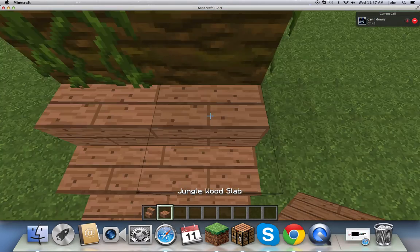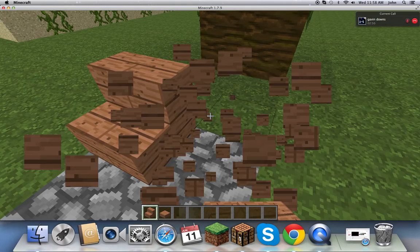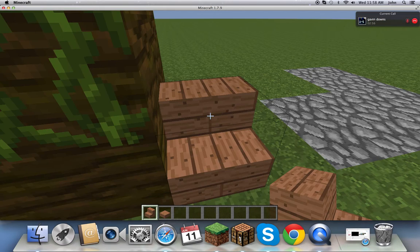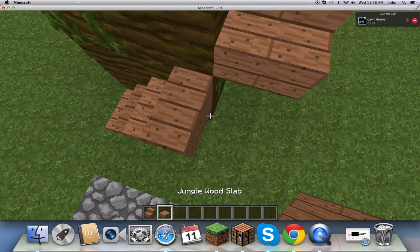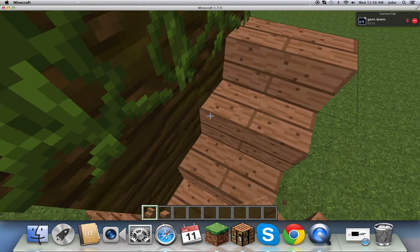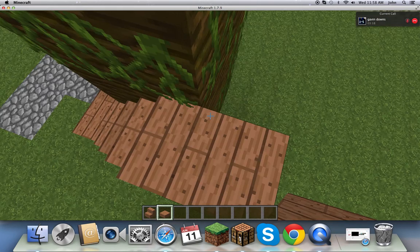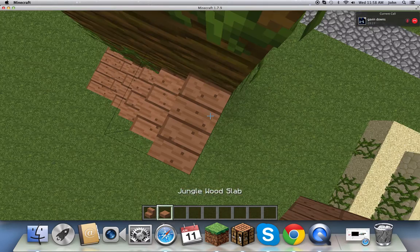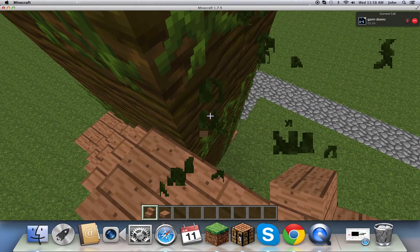Make that. Then you want to make them like this — one like that, closer like that, and then one like that, and then like that. Put a slab at the top, go like this, place it on the block, and then you need a slab. Put the slab down, then put the stair, another stair, and then another slab. Just keep on doing that.